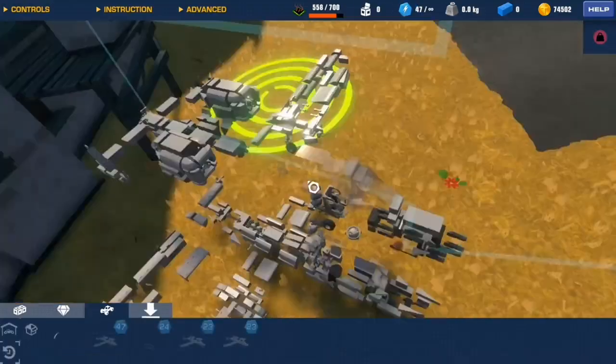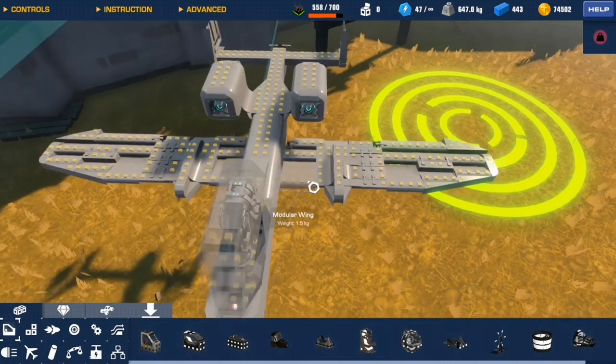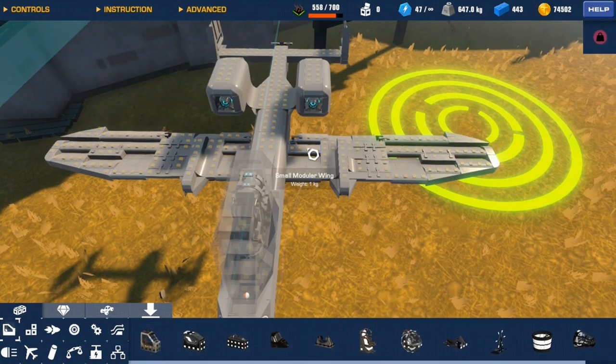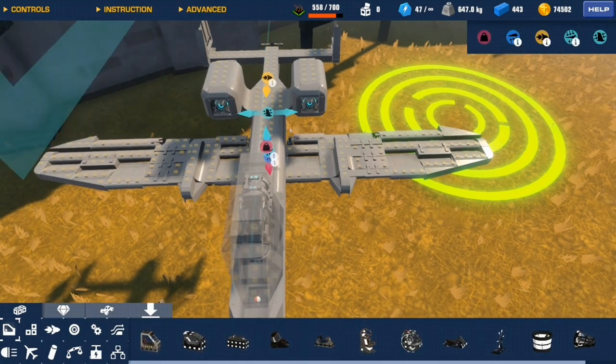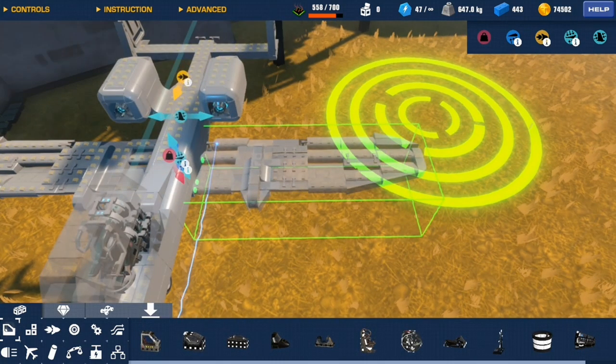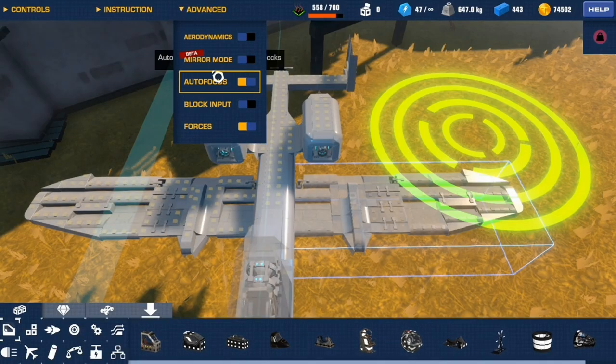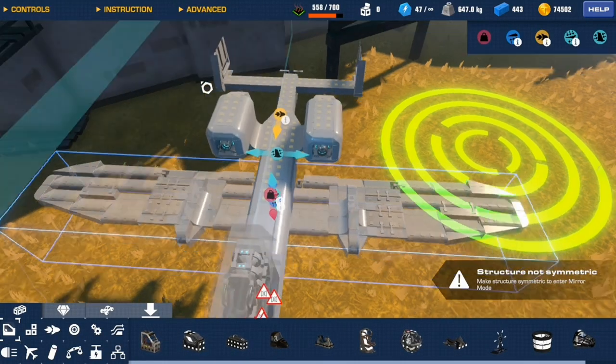Hello guys, I have a cool trick I want to show you. It's very useful if you need it. So what I did was I went to select a wing of mine and I wanted to move both wings. I went to configure and then I pressed mirror mode. And it selected both.